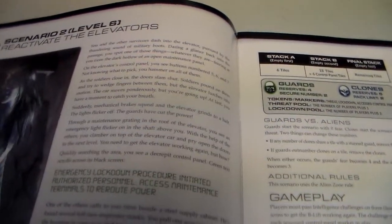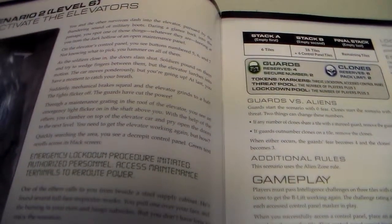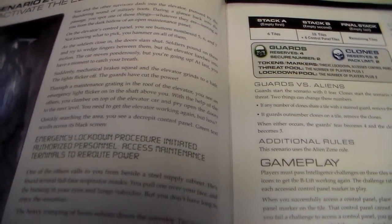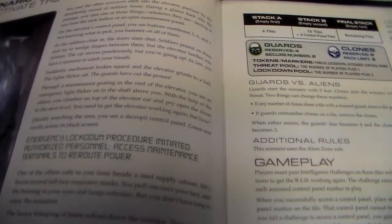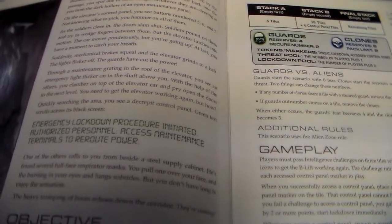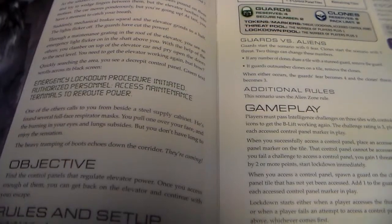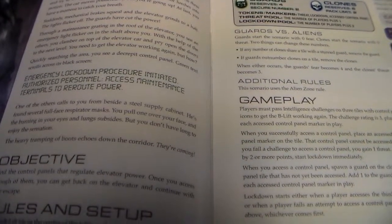Soldiers pound on the doors and try to wedge fingers between them, but the elevator lurches into motion. The car moves ponderously, but you're going up at last. You have a moment to catch your breath. Suddenly, mechanical brakes squeal and the elevator grinds to a halt — the light flickers off. The guards have cut the power. Through maintenance grating in the roof you see an emergency light flicker on in the shaft above you.